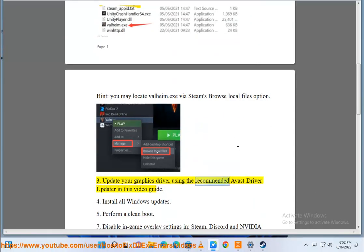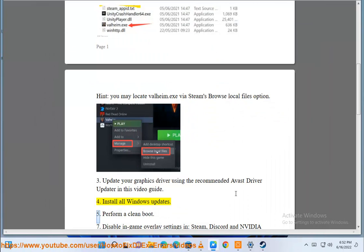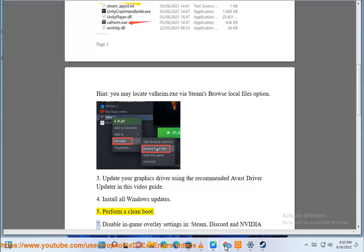Update your graphics driver using the recommended Avast Driver Updater in this video guide. Install all Windows Updates. Perform a clean boot.